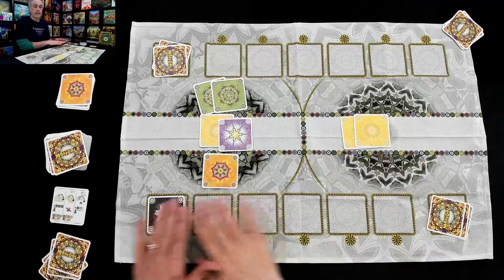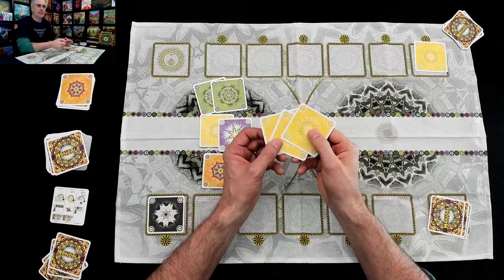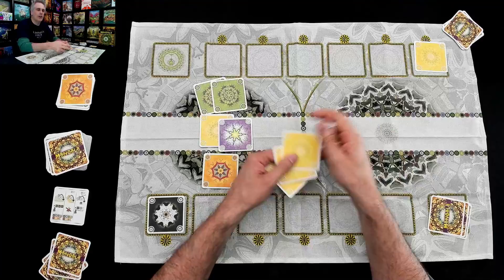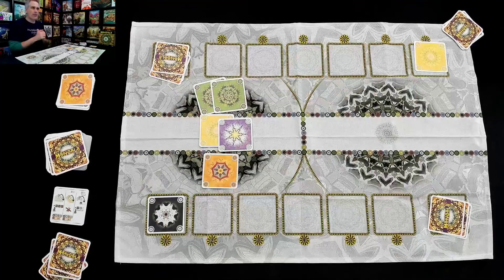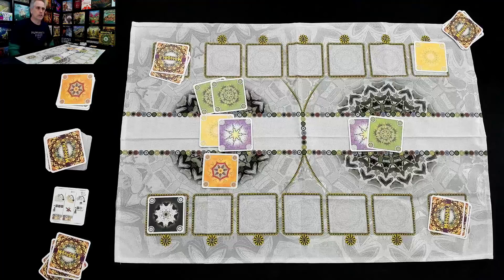Jen, meanwhile — yellows are worth one point to her and she's kind of bummed about that because she just added another yellow card to her starting hand of three cards, so she's sitting on three points. She would have much rather had yellow worth more later on, but I didn't know that. That was the end of Jen's turn. She triggered the end, and once a mandala is emptied, we immediately draw two more cards so it can start to be built again.